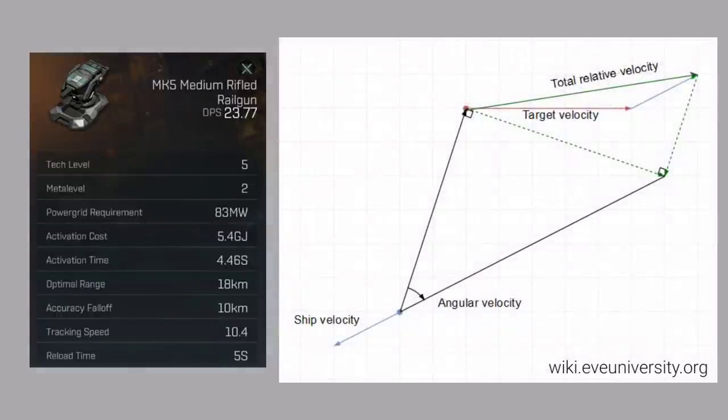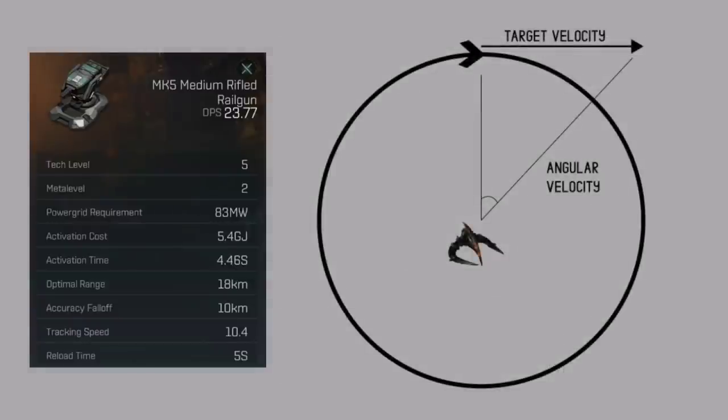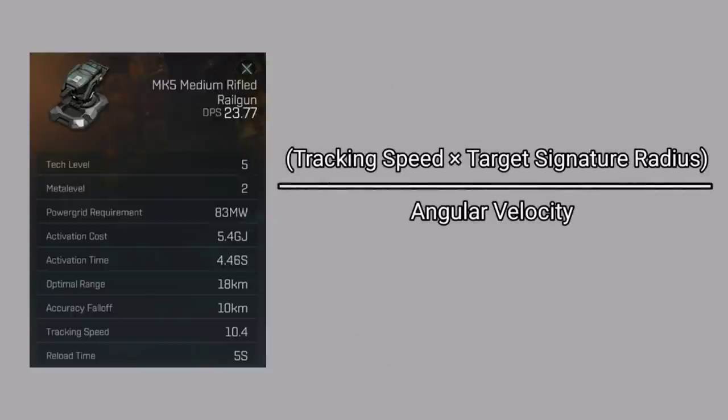Of course, things become a lot more complex when figuring out the angular velocity of a ship when both you and your target are moving, and that's kind of beyond the scope of this video. For now, understand that angular velocity uses a ratio of your ship's transverse velocity to its range. If a ship is orbiting at 10 kilometers, it needs to be moving twice as fast as a ship orbiting at 5 kilometers in order to maintain the same angular velocity. Turret tracking then uses the target's angular velocity and the signature radius to calculate whether or not a hit is scored. I've shown the formula on screen now — you'll see that these stats are all relative. If you double your tracking speed, double the target's signature radius, or halve the target's angular velocity, those will all have the same effect on hit chance.